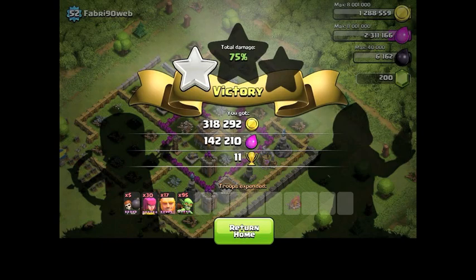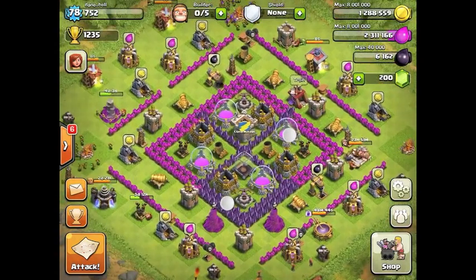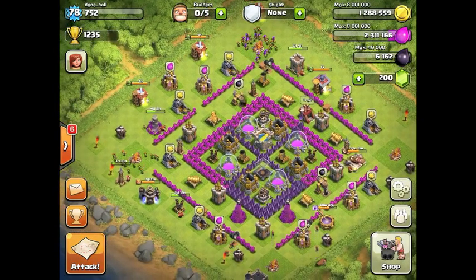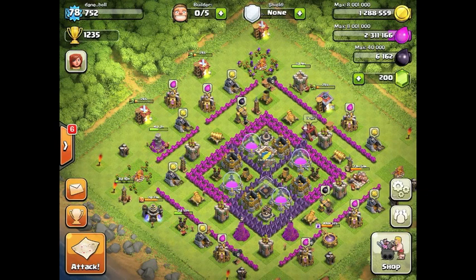This is a good example of some of the villages that you can find with a little looking at 1,200 trophies, give or take. You can see my trophies here at 1,235. I just want to give you guys a quick example of opportunities you can have at about 1,200 trophies with a town hall level 9. Subscribe and comment — let me know anything else you'd like to see. Good luck clashing.